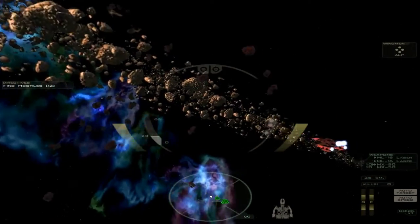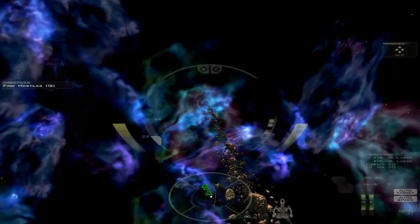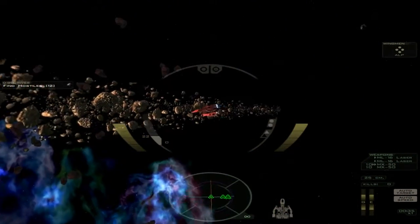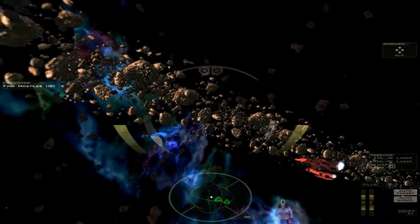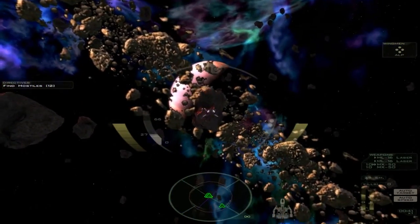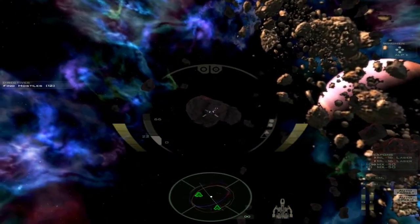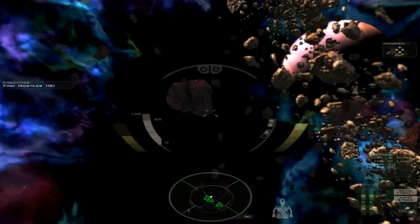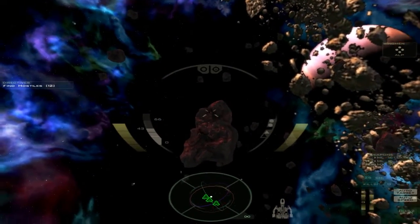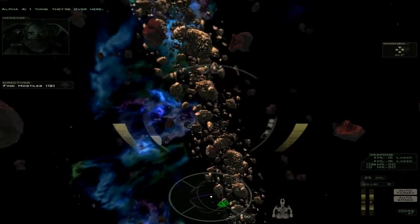Normally in an asteroid field — like a real-life asteroid field — if you're going into it, it would not be nearly this dense. Asteroids would tend to crash into each other. Kind of like those two look like they're about to... I suppose if they obey the laws of physics they'd just clip right through it.